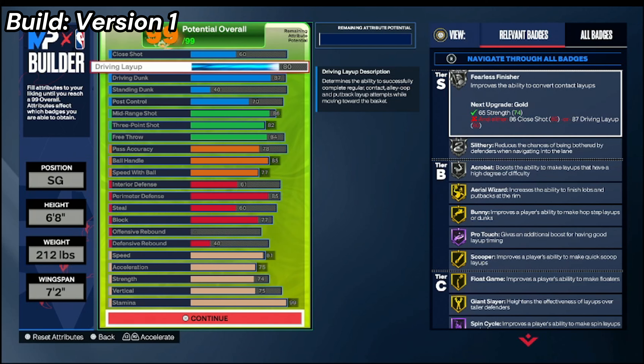For steal, I have it at 60 — I know it's kind of low for a Paul George build, but if I were to raise the steal, I'd have to lower the block or interior. I'll show you how to make a version with higher steal. With a 60 steal I can get bronze Interceptor. For block, I have it at 77, so I get bronze Chase Down Block and bronze Anchor. If you lower the block by one you don't get Anchor, so that's why I have it at 77. If someone runs past me I can get a chase down block, or if someone drives on me I'm able to affect their layup meter with that Anchor badge.